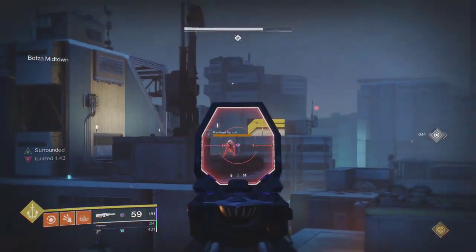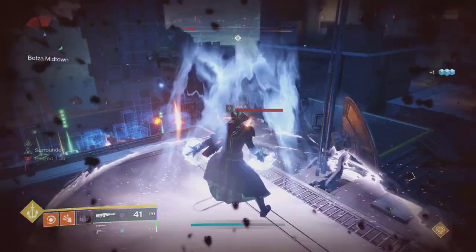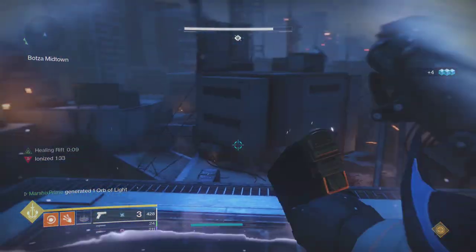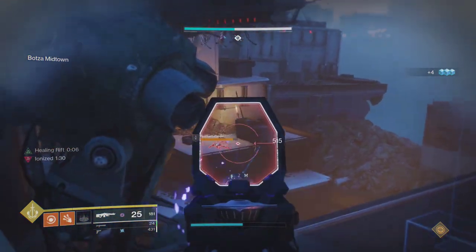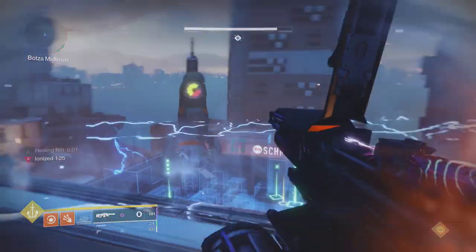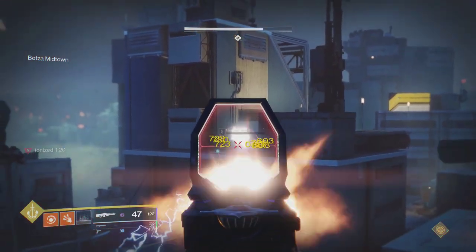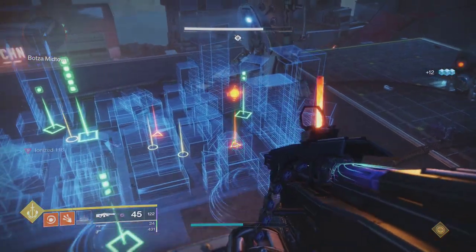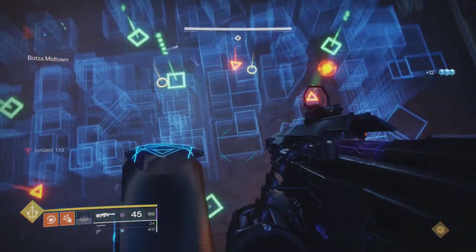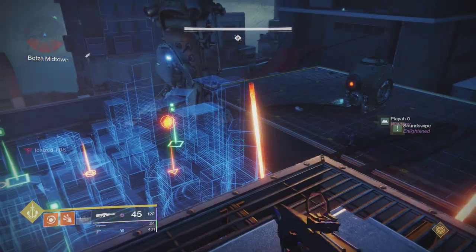To start off the encounter, we need to split up into two teams: a map reader and two runners. The reader starts the encounter by placing the first ball at map. As soon as the first Berserker comes up, the two runners need to head straight towards it and kill it. The runners pick up the balls and the reader tells them which points to go to. The reader then goes straight to the point and helps clear out the servitor so the runner can place the ball. The runner who had the home ball is now the new reader, and that person tells the other two where the closest decoy Berserker is.